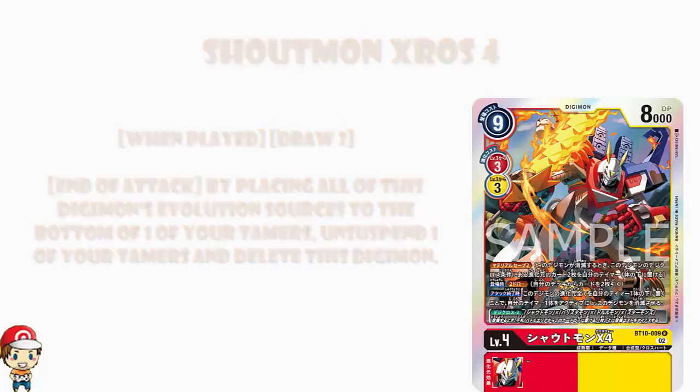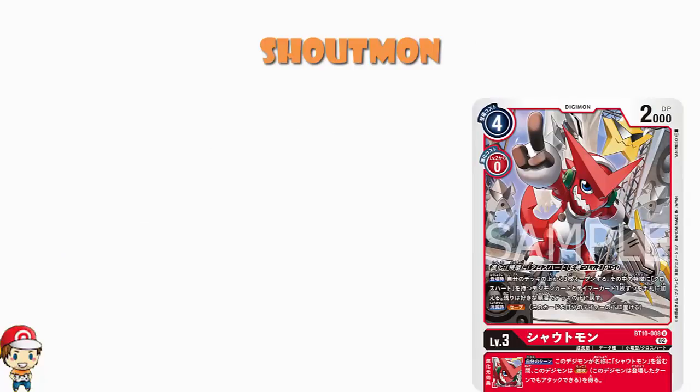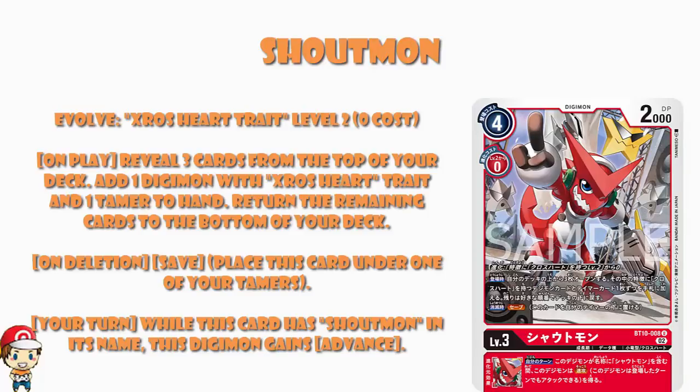Sheltmon comes along — this is the other Digimon that was properly revealed. Four cost to play normally, zero cost to digivolve, 2,000 power. That's quite a lot, ladies and gentlemen. Four cost to play is quite high. But when you evolve, you can evolve from a Crossheart trait level 2 for zero memory. I'm not entirely sure about this one, unless Crossheart can't digivolve into others. We've not seen a Crossheart trait level 2, but obviously you can evolve from a normal level 2 for zero memory, so there may well be something going on with level 2s with Crossheart.